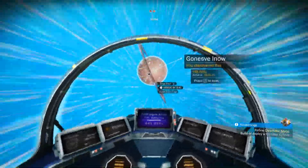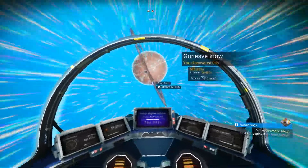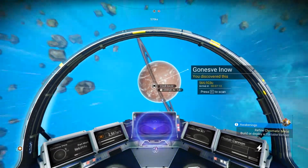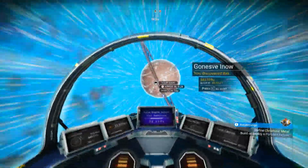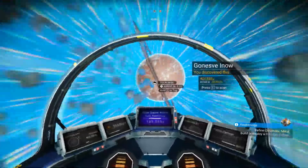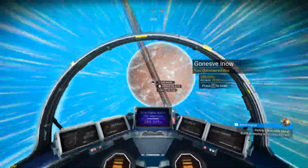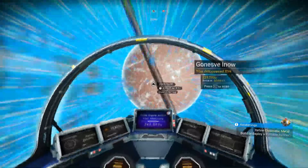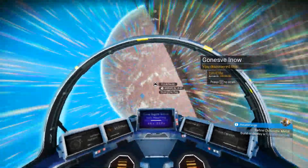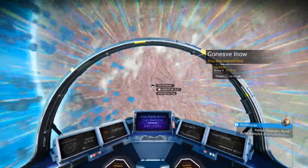So what we're going to do is make some chromatic metal when we get back to base with the copper, and with that we'll make the hyperdrive. That will enable us to go to another system, and once we go to another system we'll be able to make antimatter.